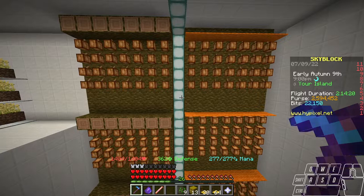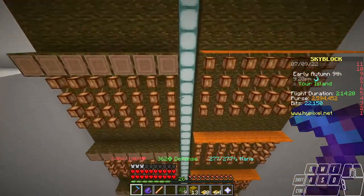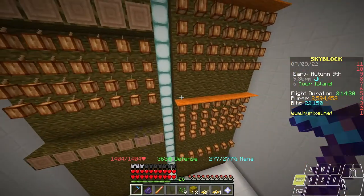For cocoa bean farms, it doesn't work with every design. For example, with ladder designs, you're not really caring about layer height. However, for this sort of design, you do gain benefits. It's not going to be two-block tall layers, but you do gain one block for every layer, and you can see that as we go down.